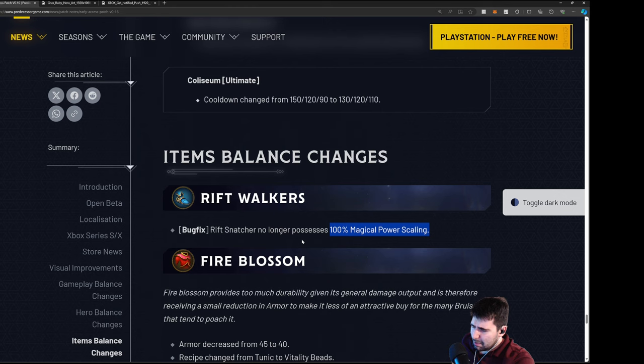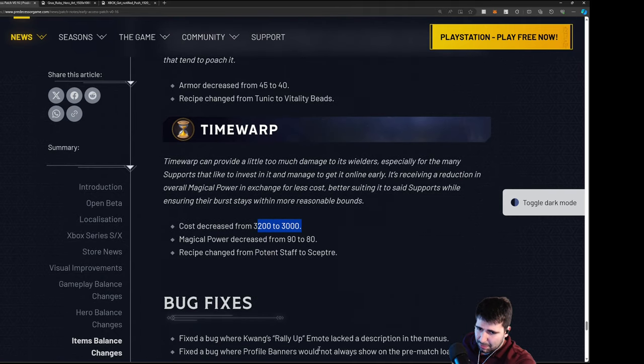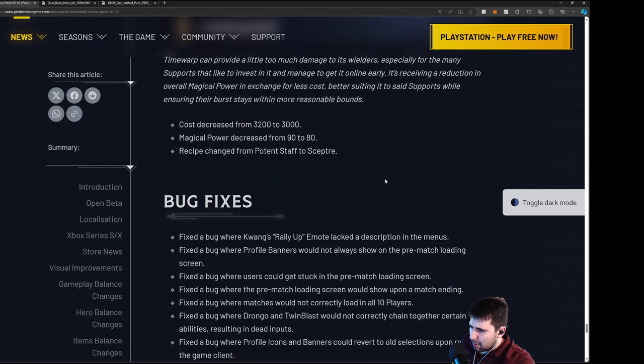Item balance changes — Rip Walker no longer possesses 100% magical power scaling. Fire Blossom is getting an armor reduction by 5 — not too impressive but early game that armor is drastic, so it'll be noticeable. Doesn't help with the damage output and the reason everyone builds it though. Time Warp — cost decreased, magical power decreased slightly, and recipe changed from Potent Staff to Scepter, making it a lot easier to build. Basically turning into a support item.